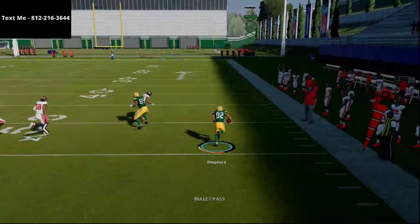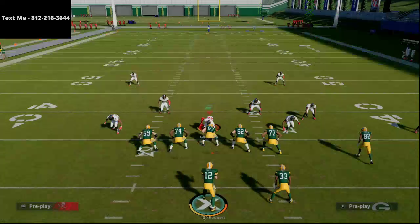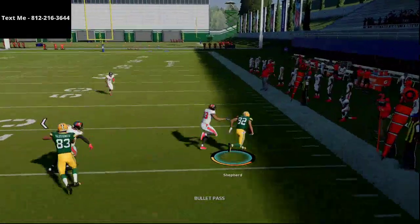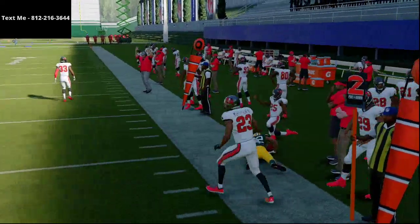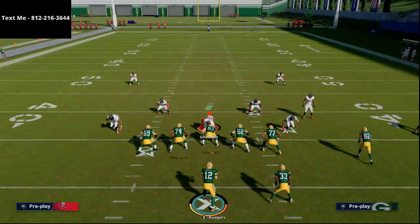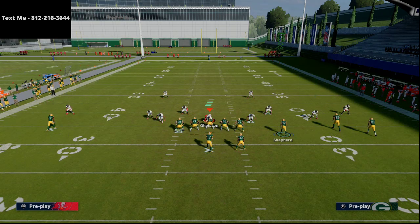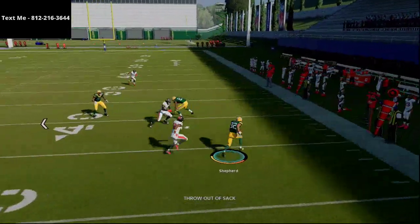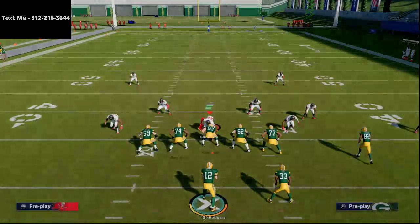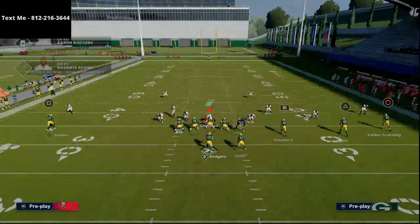The bubble screen does take a little time to get open, so part of the trick with this play is establishing other options — this is not meant to be your only play or even your primary play. It's meant to be something you mix in because of its effectiveness. Against Tampa 2 with a hard flat and pass commit, the bubble screen gets out into the zone and is wide open — you can still hit it.